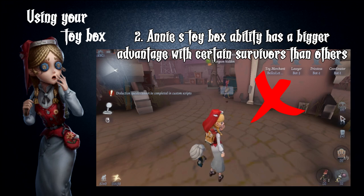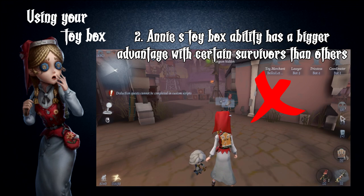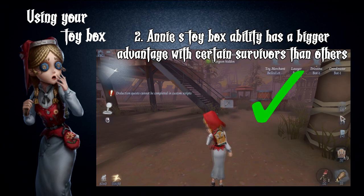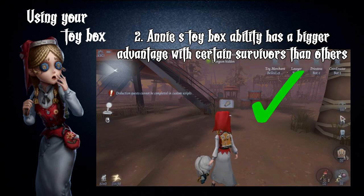However, this ability can be very useful for certain survivors. Annie's toy box ability has a bigger advantage with some survivors than others. For example, all rescuers — excluding Wily — will eventually use up their item. As Annie has a faster searching speed than them, she can help search for useful items and throw said items to her teammates.